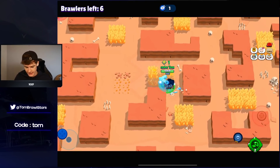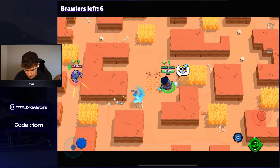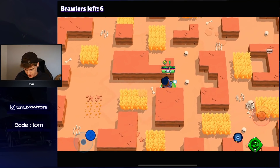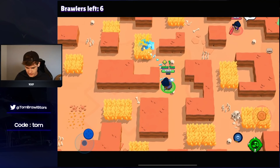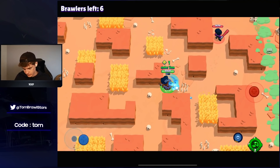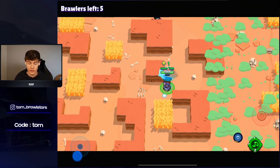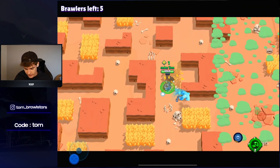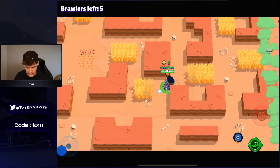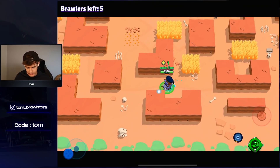Six people left — actually surprised how many have already died. Eight cubes and a Rico, no wonder everyone's dying. I don't want to fight that Rico. Only see this BB and a Rico — going to check all these bushes because there are so many people and I have no idea where they are. Looks like Leon actually killed the Rico, so this will be a pretty stacked Leon.